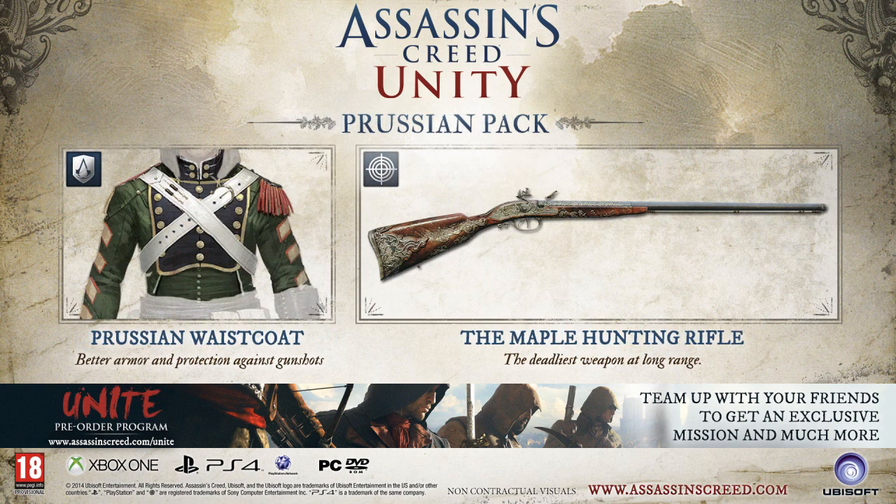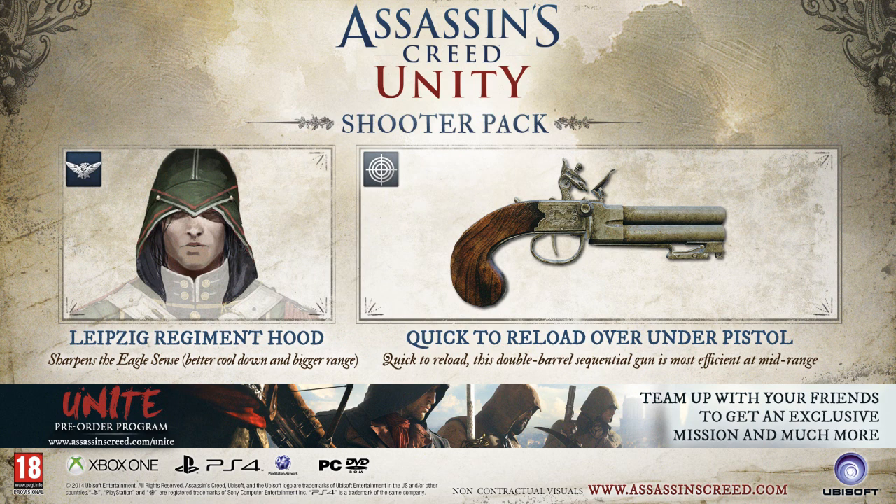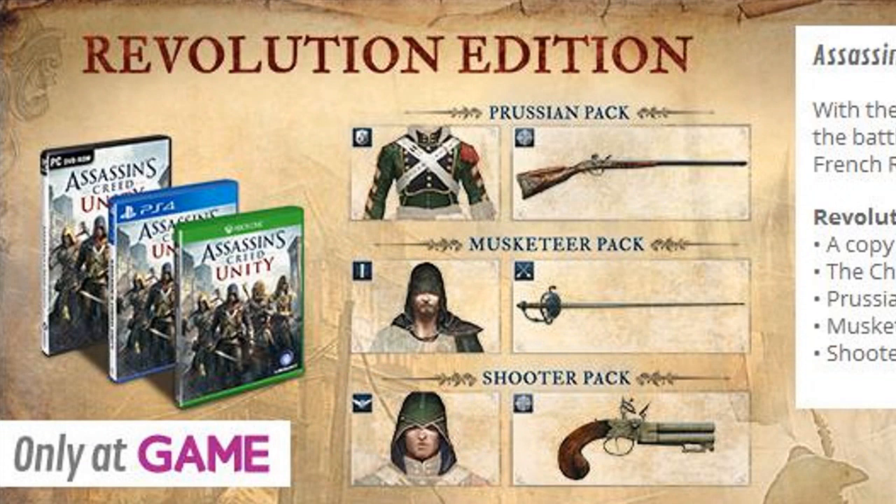Next you have the Perusian pack which comes with a Perusian waistcoat providing better armour and protection against gunshots, and a hunting rifle which deals damage at long range. Then you have the Royal Arsenal pack which comes with the Athos Duelist shirt providing better armour and protection against gunshots, the Black Musketeer britches which prevent fall damage, and a rapier that protects the hand wielding the sword. The fourth and final pack is the Shooter pack which provides a regiment hood that heightens your eagle sense and a double-barrelled pistol with a quick reload time. A number of these packs are available as pre-order incentives from the Ubisoft store, while the Perusian, Musketeer and Shooter packs have been bundled together as the Assassin's Creed Unity Revolution Edition, a pre-order incentive exclusive to UK retailer GAME.